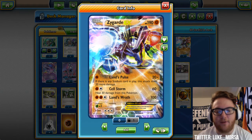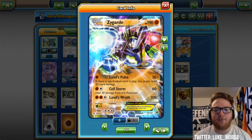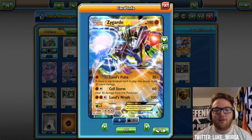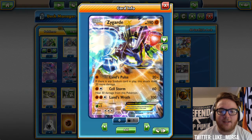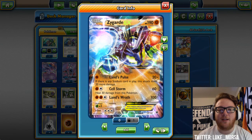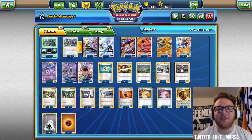Land's Wrath for two Fighting and a Colorless does 100. You'll probably be using Land's Wrath for one-shots — with two Strong Energy that's 140, then a Regirock on the bench makes it 150, and a Fighting Fury Belt makes it 160. So once you hit something a little with Buzzwole, maybe it has 30 on it already, you can Guzma it up and kill it with a 160 Land's Wrath from Zygarde. There's a lot of things to add damage in this deck.